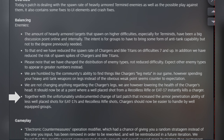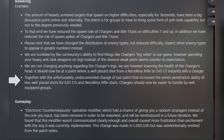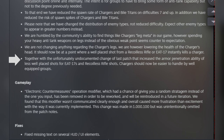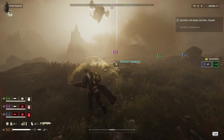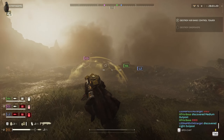They do say to expect other enemy types to appear in greater numbers instead, so get ready for some add-clear. Moving on, they are not changing anything regarding the charger's legs, however they are lowering the health of the charger's head. It should now be to the point where a well-placed shot from a recoilless rifle or EAT-17 instantly kills the charger.